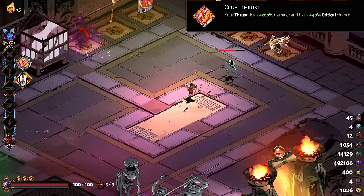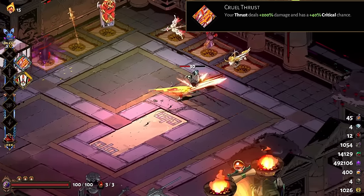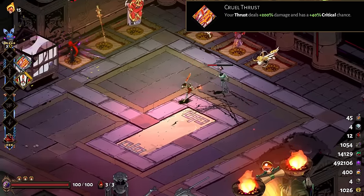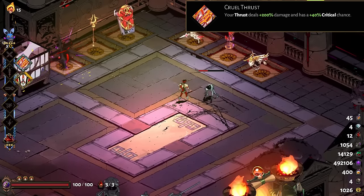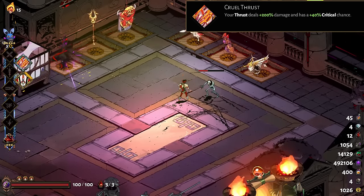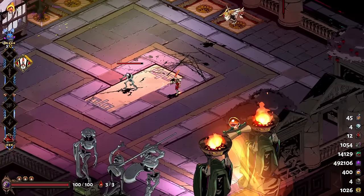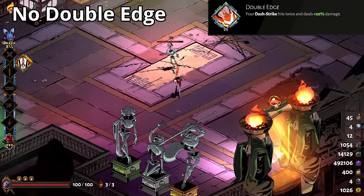The other sword hammer that sounds way better than it is is cruel thrust. Those juicy numbers only apply to the third strike in the sword combo — they do not apply to dash strikes, even though they do look like a thrust. Also, you can't get this hammer with aspect of Arthur, so it's just not good.